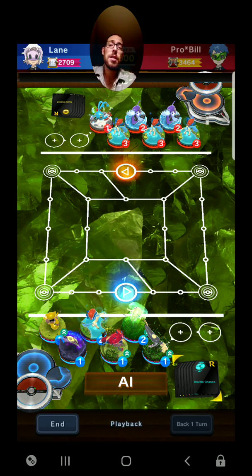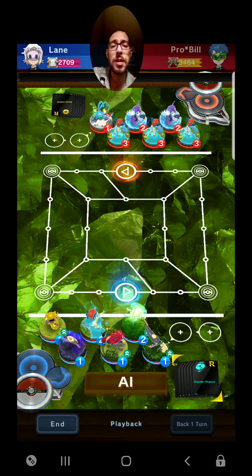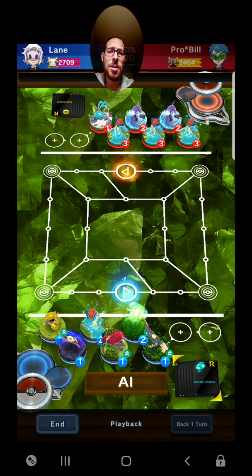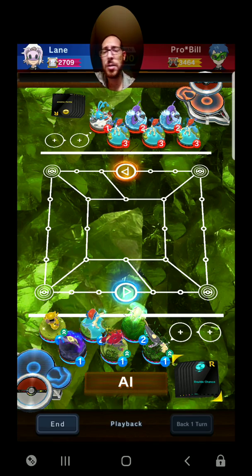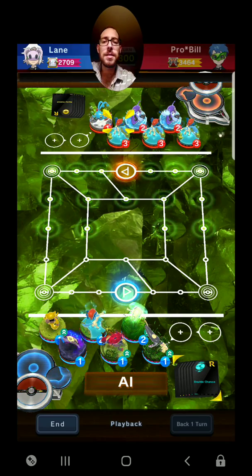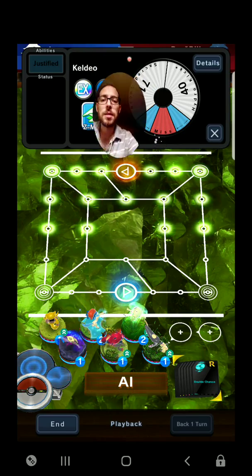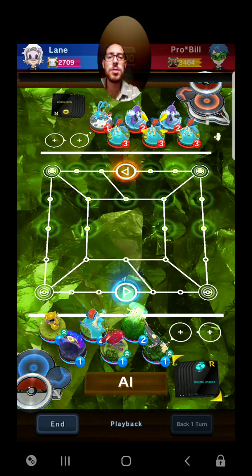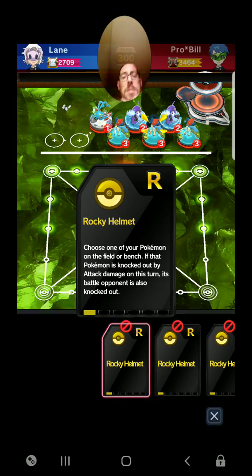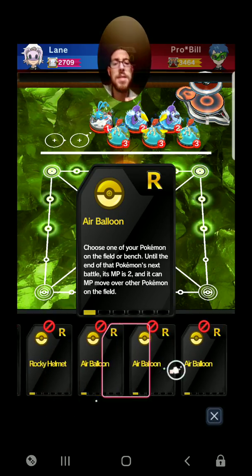We got the third air balloon and third Rocky Helmet, so I was just kind of thinking about what we could do with that. We could do some Magikarp action — Feebas into the other fish, Milotic, or whatever. But I got three of these guys and their evolutions, or de-evolutions, so I figured I'd run them and run a bunch of plates and see how this would go.